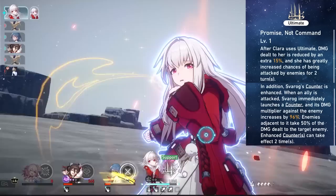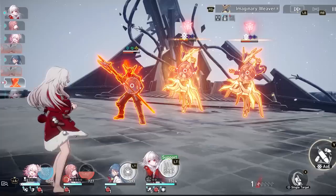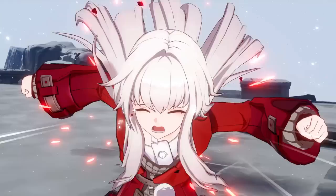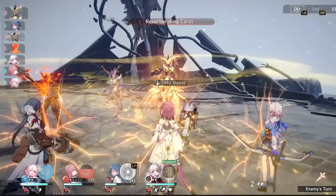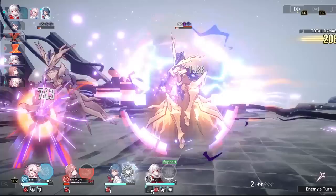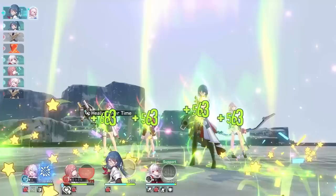The ultimate is really nice as well. Once you use Clara's ultimate, you get a damage reduction of 15% and a high chance of being attacked for two turns, which plays right into Svarog's counter mechanic. Svarog's counter also gets enhanced — while in your ultimate, the counter hits the adjacent enemy as well as whoever hits you. This is great for clearing waves and dealing huge damage to multiple enemies. The talent, ultimate, and skill all play in harmony with each other.